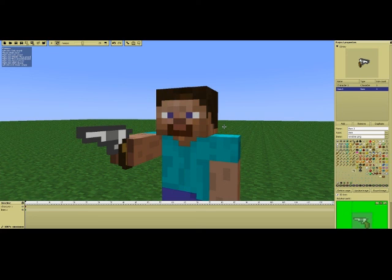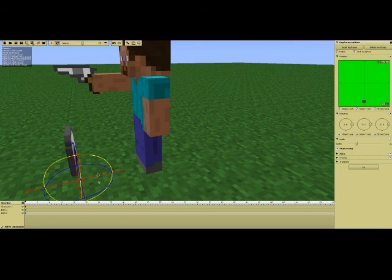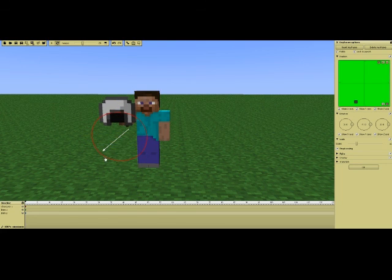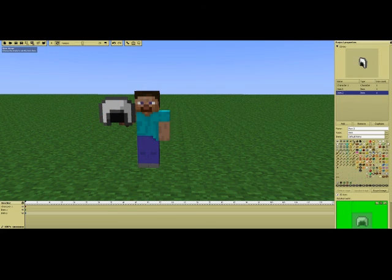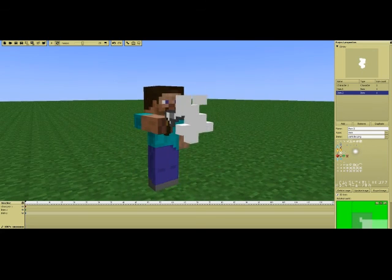Now, onto one of the other things somebody asked me about: how to make that little particle effect - like the explosion in the aliens intro and the muzzle flash in Tenga Egg Ore. We basically use the same principle: add an item and put it somewhere near the revolver. Then instead of default items, go to browse and look for the particles.png extracted from Minecraft, and use that for the item texture.